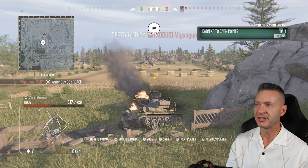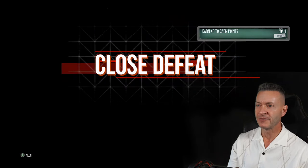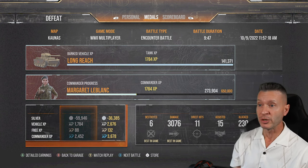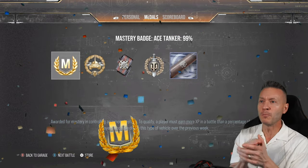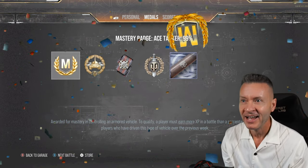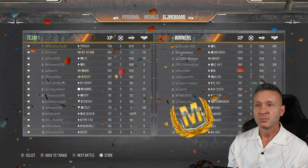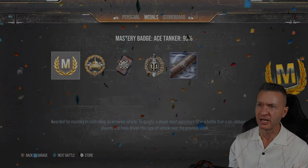Pretty good battle — 3,076 damage. We only bounced 230, had 15 assists. We got defeated but we did get six kills. We got an Ace Tanker! Ace Tanker, high caliber, top gun — one marked it. 1,150 XP. It was an Ace in a loss — I'll take that, baby. Not a bad little tank.